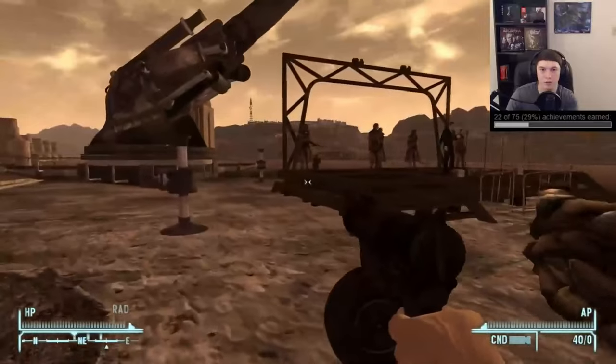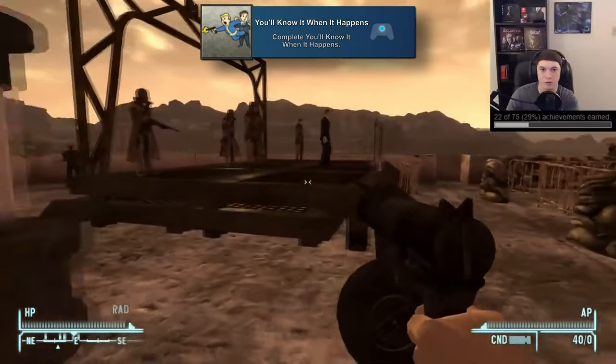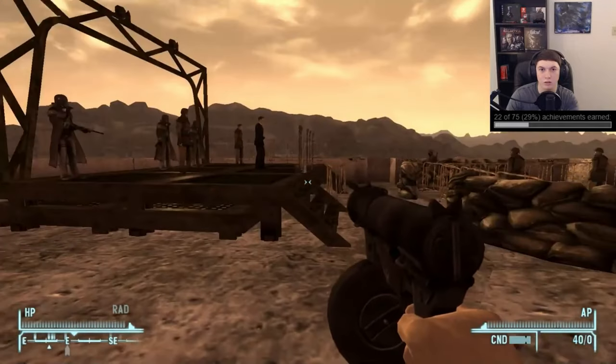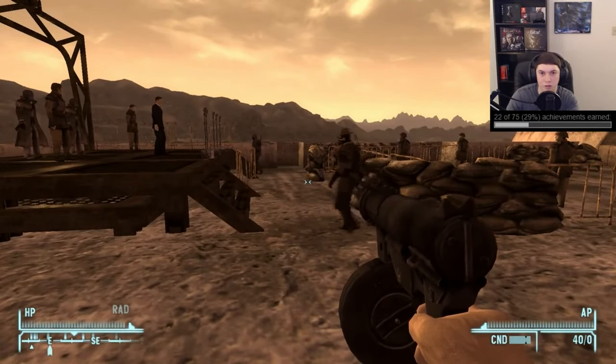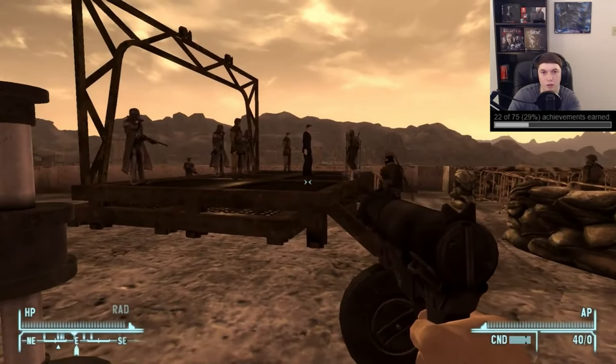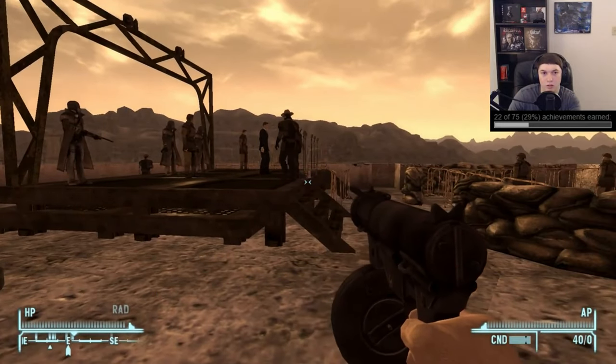In the middle of this quest line you'll also get 'You'll Know It When It Happens' for completing that quest as long as you still have decent relations with the NCR. This is one you'll also be asked to do during your Mr. House and NCR playthroughs, so during any of those you'll get this.